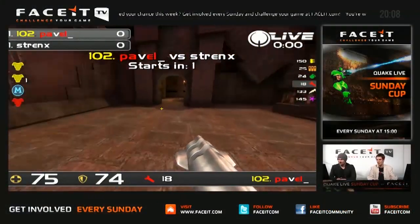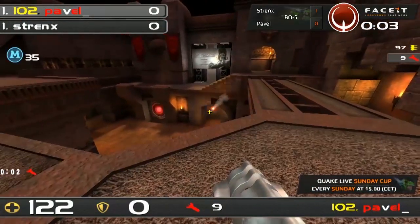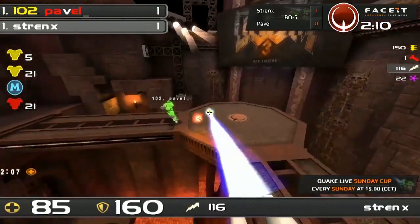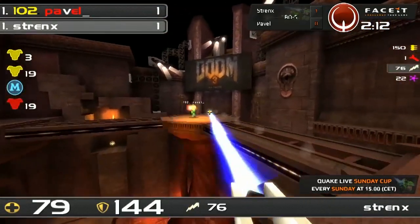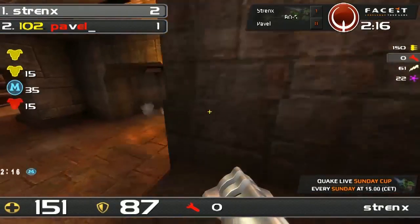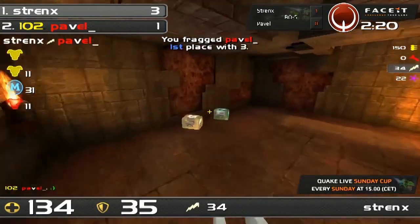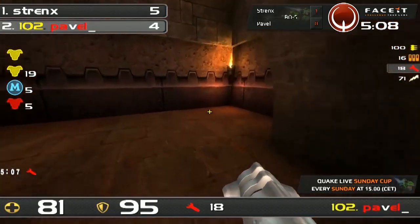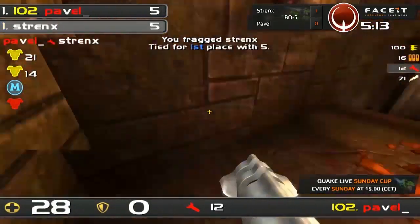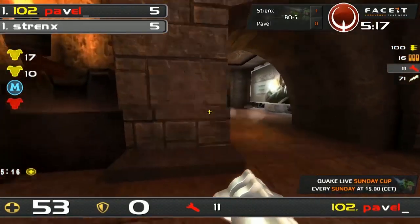FaceIt Sunday Cup number one. We're on Pavel off the beginning, getting that rocket spawn. Pavel gets a bit of rocket damage going on. Two to one for Strengths — it's looking good for him. Another one. Shotgun out. Maybe he'll do the rocket jump up to find the flag, prevent Strengths getting that LG. Surely gonna be one if he can actually connect with it. Five to five now — all tied up.